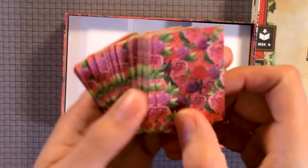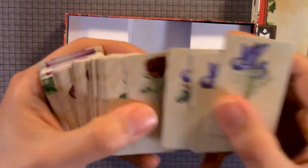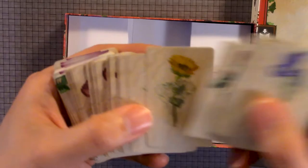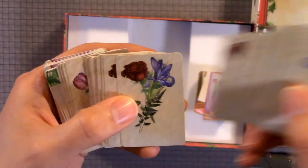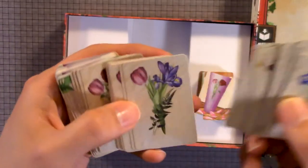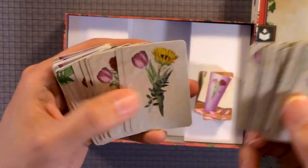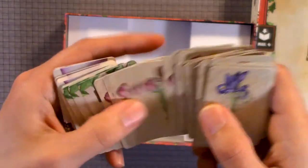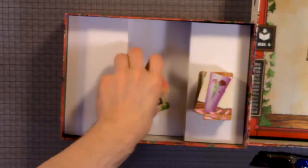Here's the back of the cards — really cute designs. Here we have some roses, different flowers. Here we have some... I don't know if that's different scoring systems.